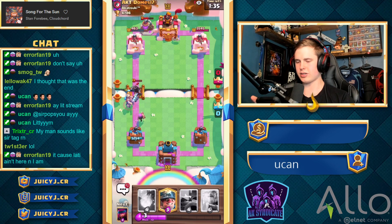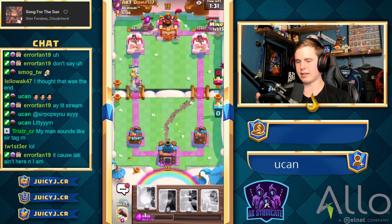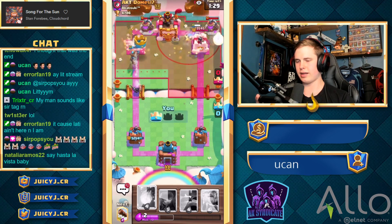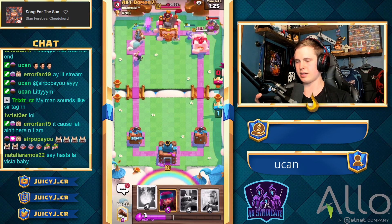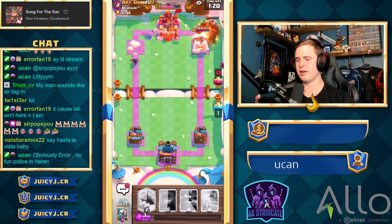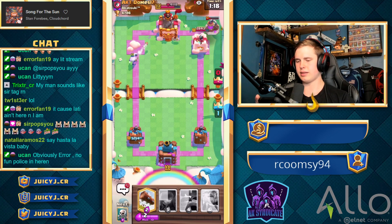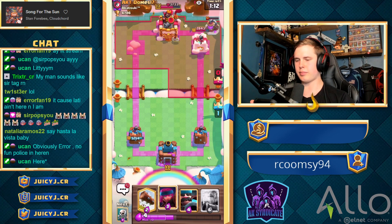Look how much Elixir he's spending to try and kill this Firecracker — we just keep protecting it. Let's go with the Miner over here to try and take that out. If he defends this one, we can definitely go with a Fireball onto that pump. Yeah, let's go with the Fireball. He's definitely up a massive amount of Elixir from all these pumps, but at the very least we can try and prevent the stacking of his Elixir, and he won't have that pump working for him in this Golem push now.